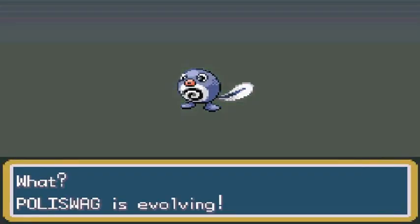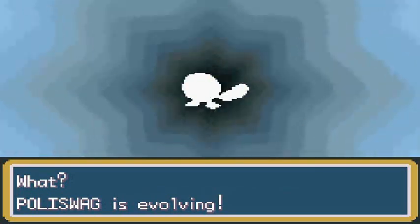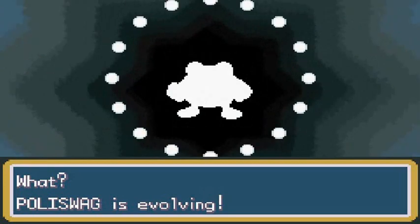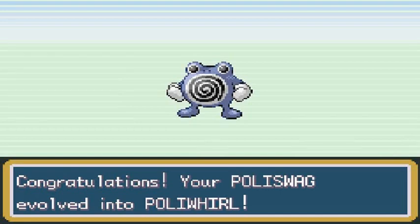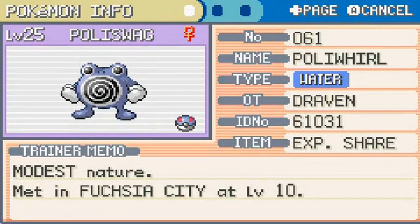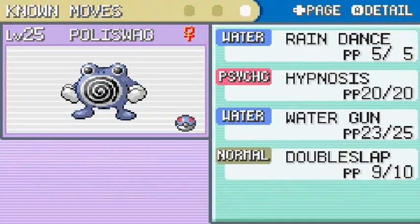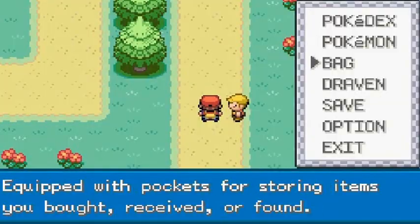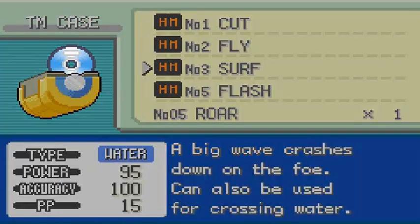Would you look at that — Poliswag is finally evolving! It only took maybe 24 or 25 minutes. Here it is, guys — the actual Pokemon I wanted on my team before Patrick ruined it all in the last episode. Say hello to Poliwhirl! Look at this Pokemon, it's looking pretty beastly. Now that it has arms it's capable of a little bit more. Once it evolves into Poliwhirl or Poliwrath it becomes a Fighting type Pokemon.